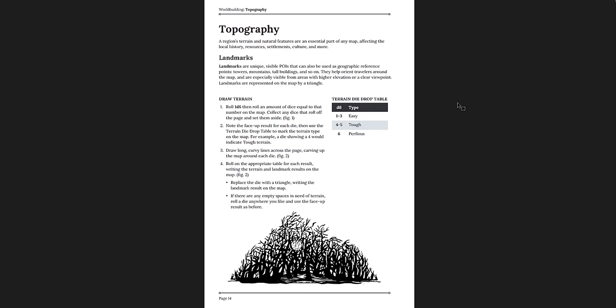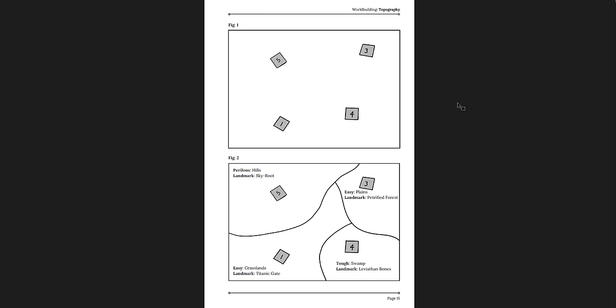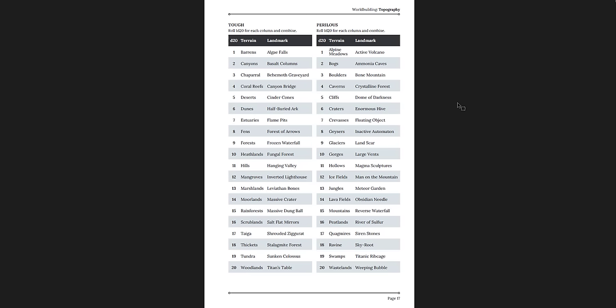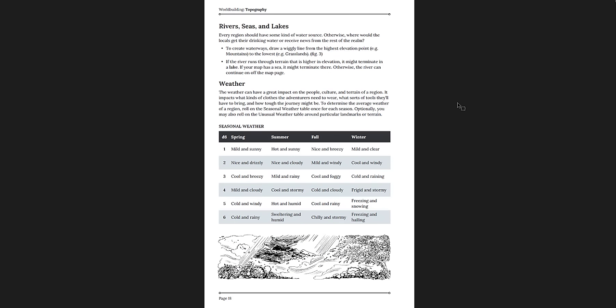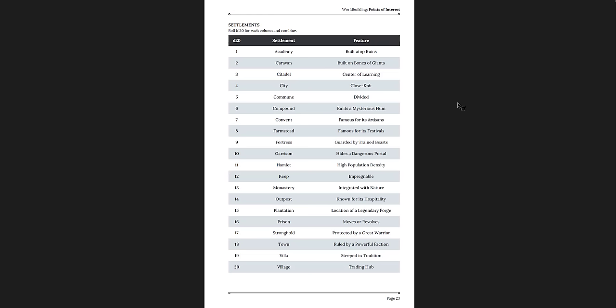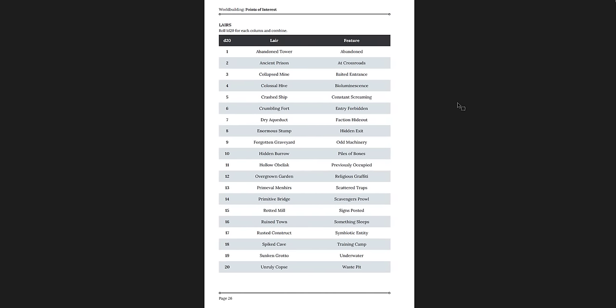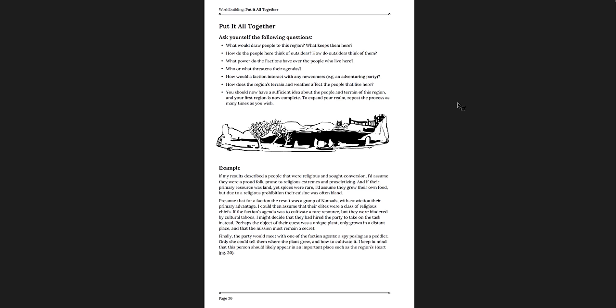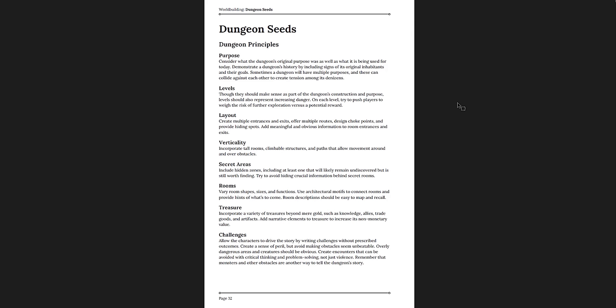Faction rules — how they operate, their actions, consequences, and the impact on the world. Topography — generating the world, terrain type with a die-drop table, area difficulty, terrain and landmarks, rivers, seas and lakes, weather, unusual weather. Great tables for worldbuilding — settlement tables, waypoint tables, curiosity tables, lair tables, dungeon tables, how to generate paths, path features, terrain difficulty. About 30 pages of excellent wilderness generation.